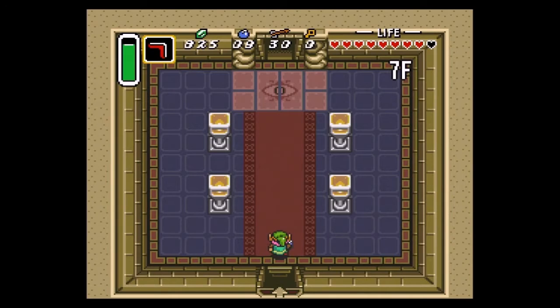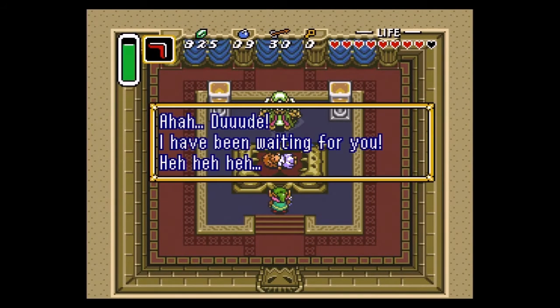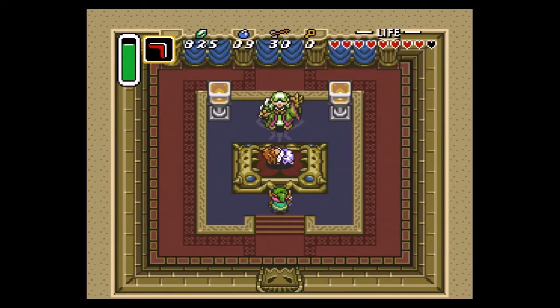All right, so that's the castle. Aha, dude — I have been waiting for you. I was hoping I could make Zelda vanish in front of your eyes. Behold, the last moment of Princess Zelda. And for the longest time when I was a kid, I thought your crown thing was your face.